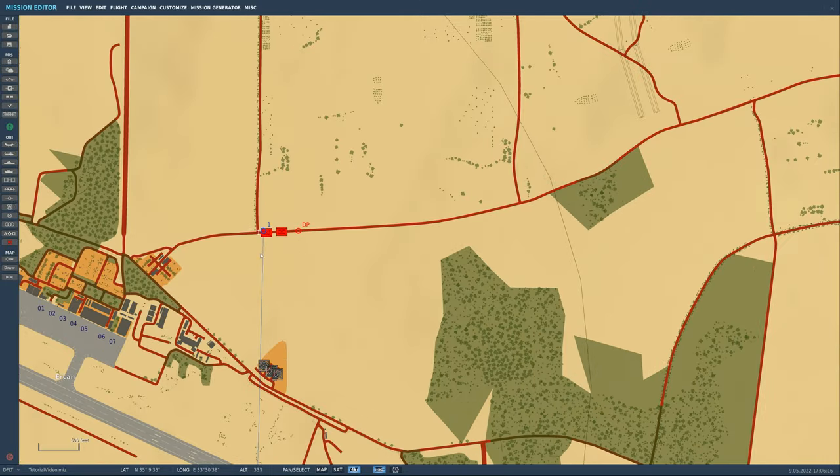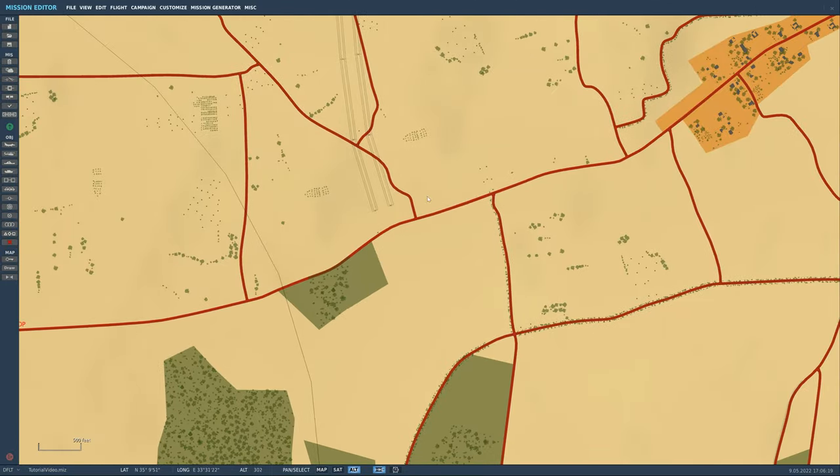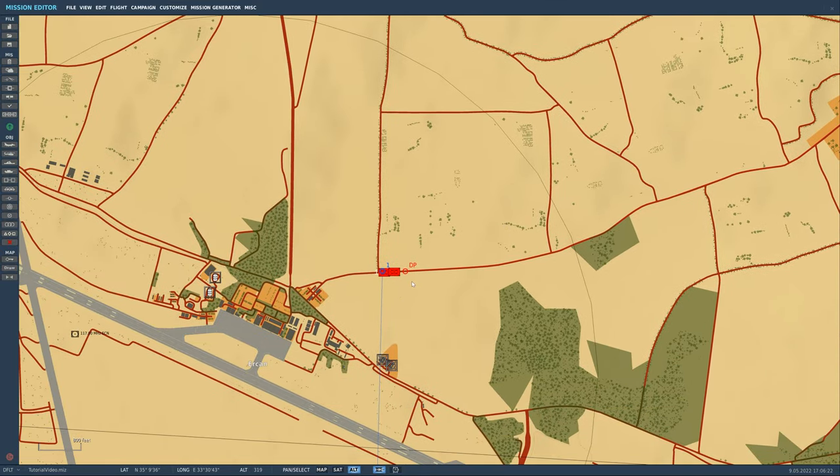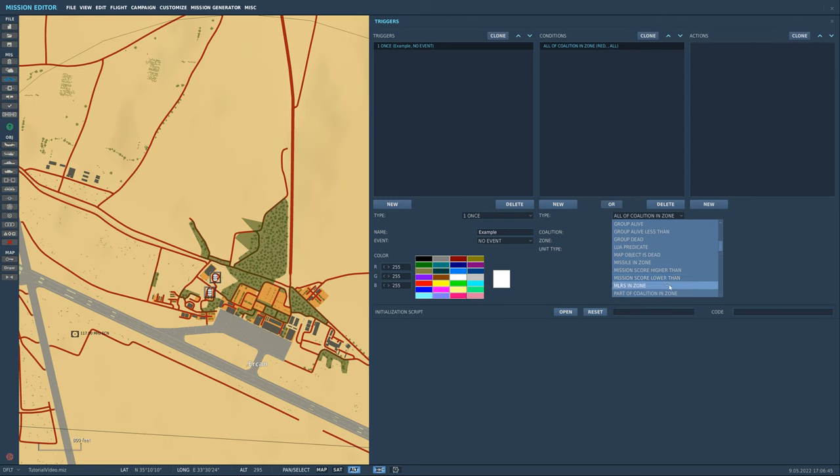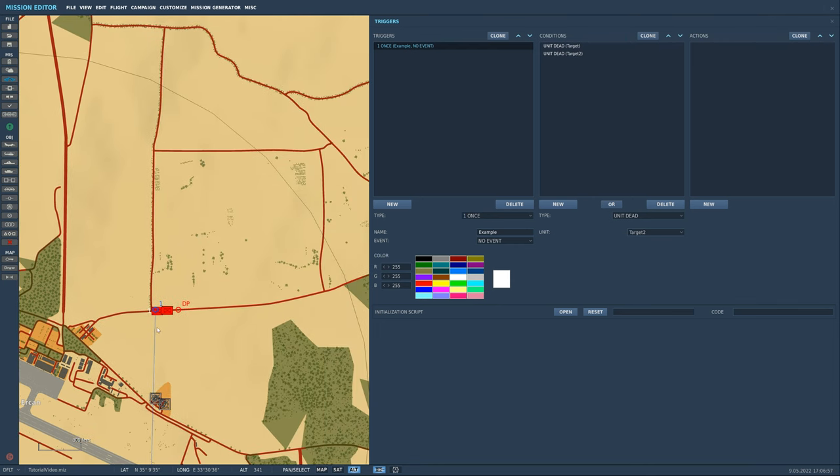What you'd want to do is have it so that once maybe one or two of your units have been destroyed, it activates this QRF so it comes driving into your area of operations. The problem is the default way of doing it — the slow way — is to create a trigger with a 'unit dead' condition to check whether a unit has died.